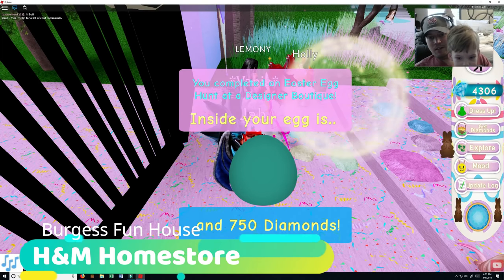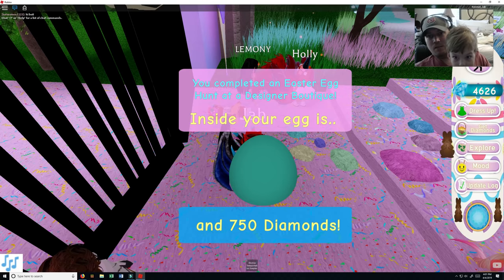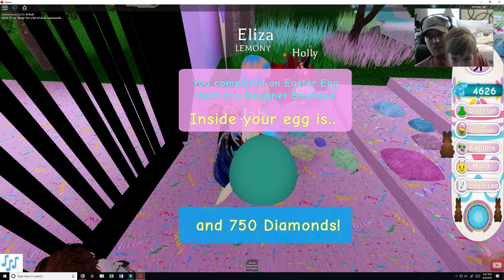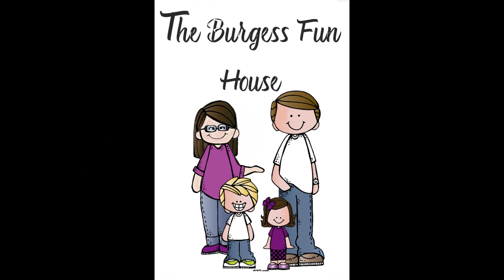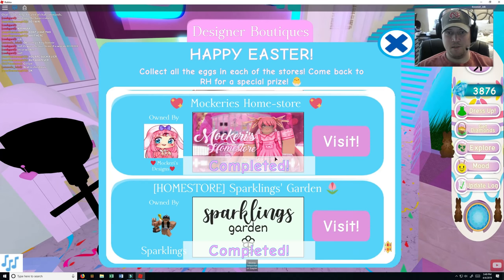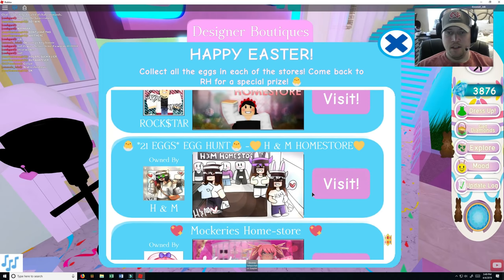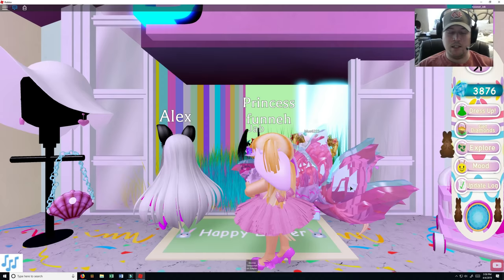So what we end up getting are 750 diamonds. That was the first round of diamonds. Welcome to Virgis Funhouse. Hello everyone, I am back again. We just finished the mockeries, so I'm kind of going backwards right now. Next up, we are going to do the 21 egg egg hunt from H&M Home Store. Let's go visit H&M Home Store.